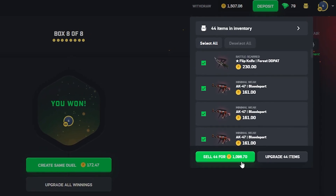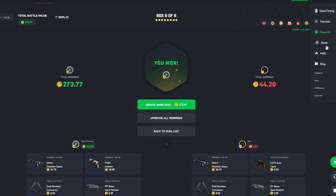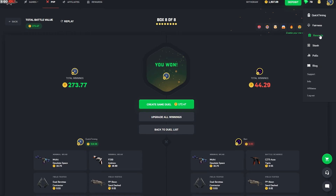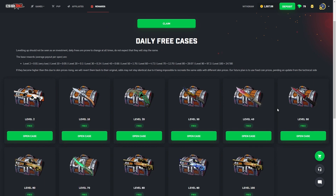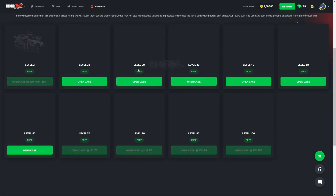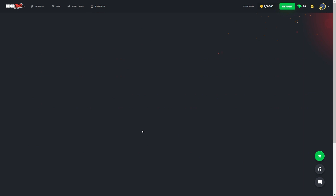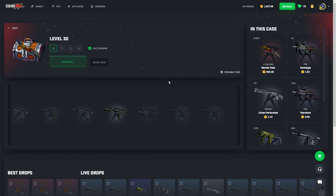That puts us with 1,096 coins. We're going to close it out there — I had a fun recording session. We opened a bunch of cases today, it went relatively well. We're going to open up our daily cases as well — starting with the level 2 one. Usually I just fast open these because you don't really get anything unless you're incredibly lucky. That's certainly not me. 30 is in — 60 cents.